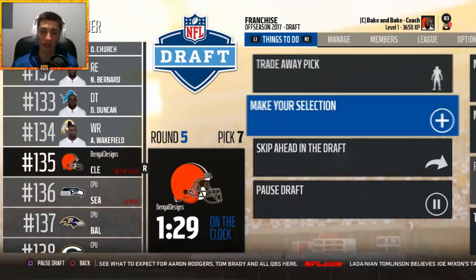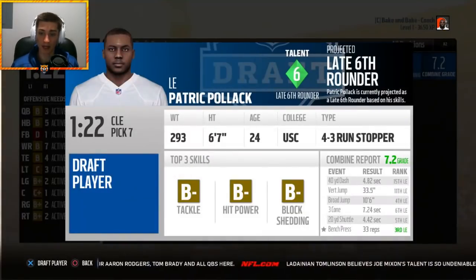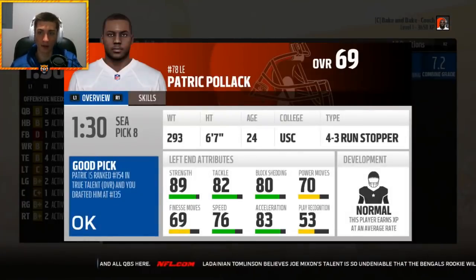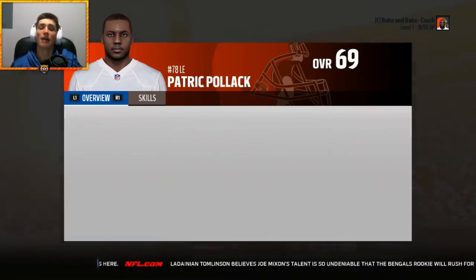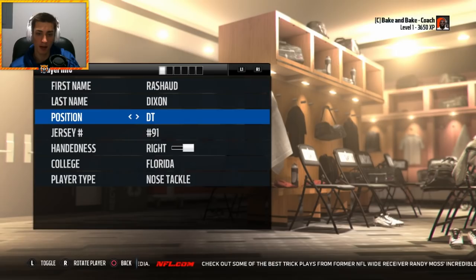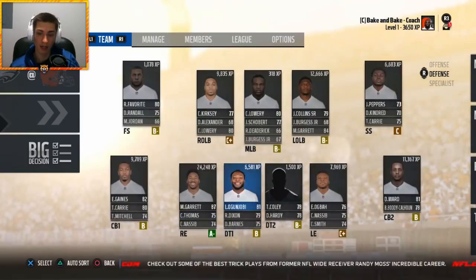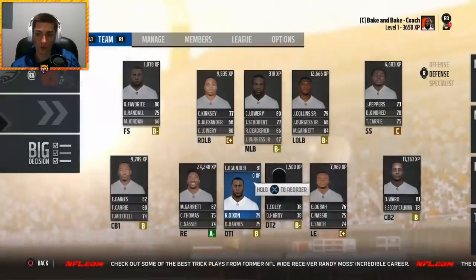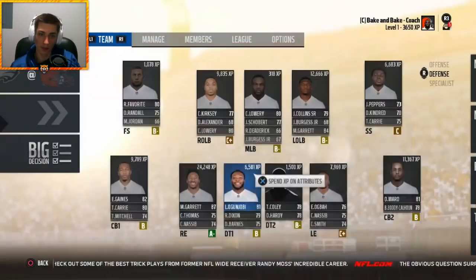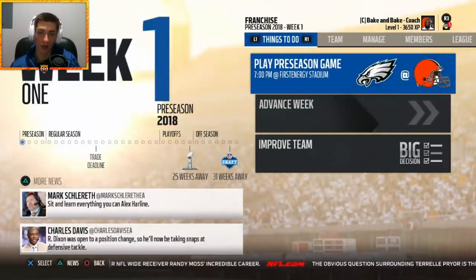We already have Larry Ogunjobi and we've drafted two defensive tackles and a defensive end I plan on moving inside. With Patrick Pollock from USC as more of a defensive end for depth in the fifth round — 69 overall — and Rashad Dixon drafted as a defensive end to play defensive tackle, checking in at 79 overall. I love Larry Ogunjobi out of Charlotte — he's an absolute beast. But we now have a crowded defensive line.